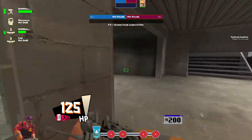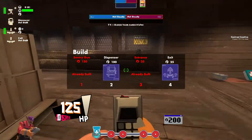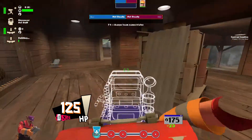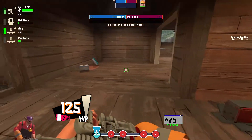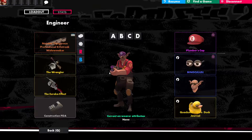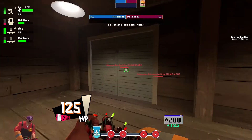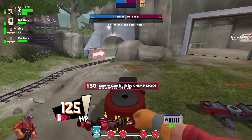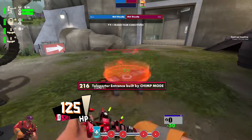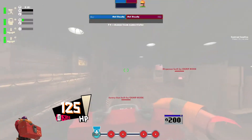Then you want to walk to wherever you want to set up. Build your exit and your dispenser. Then you want to teleport back to spawn. By the time you're done doing that, your exit should be done setting up, so you can just teleport.